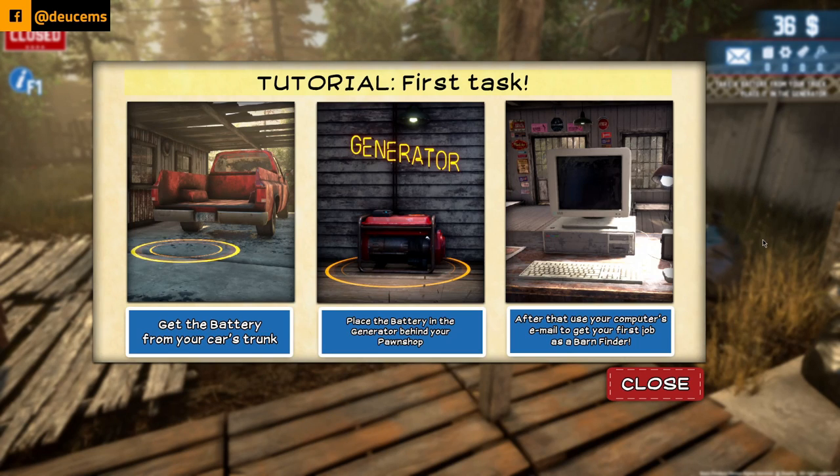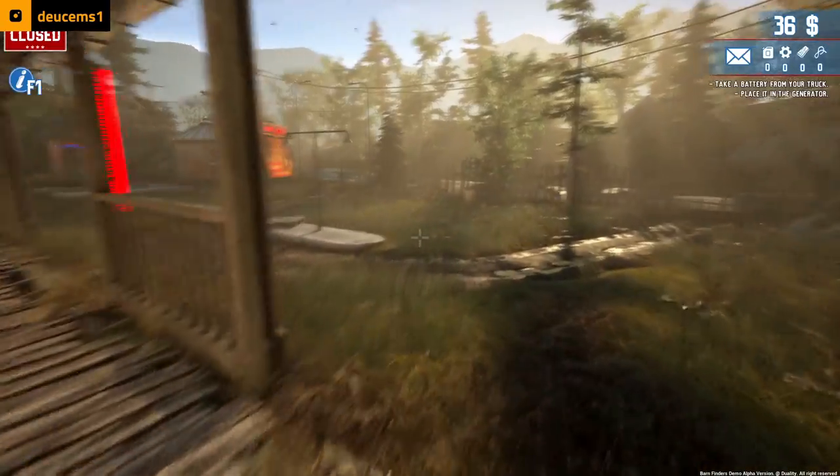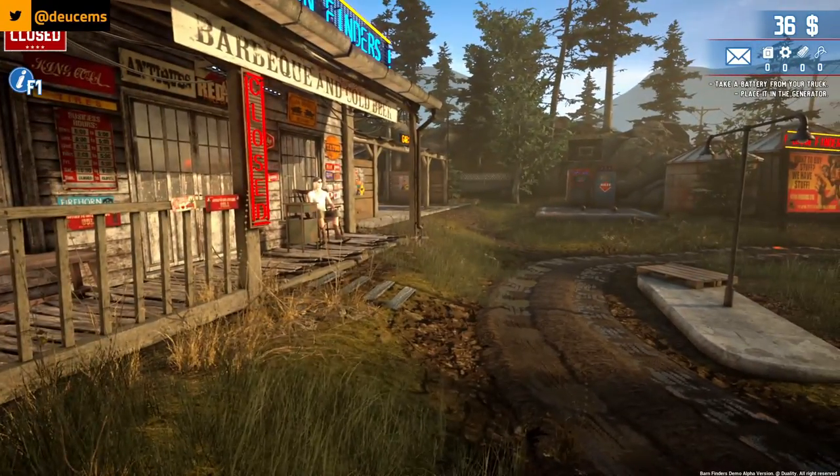Get the battery from your car's trunk — it's called the bed of a truck, just so you know, that ain't a trunk. Place a battery in your generator behind your pawn shop, then use your computer's email to get your first job as barn finder. I can't imagine what this... oh man, it feels really good. I know it's eating a ton of resources but it feels really good.